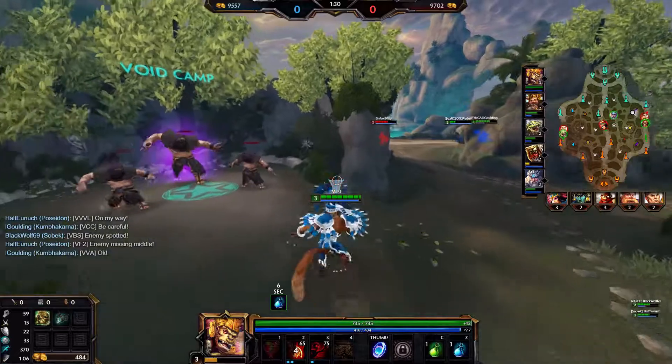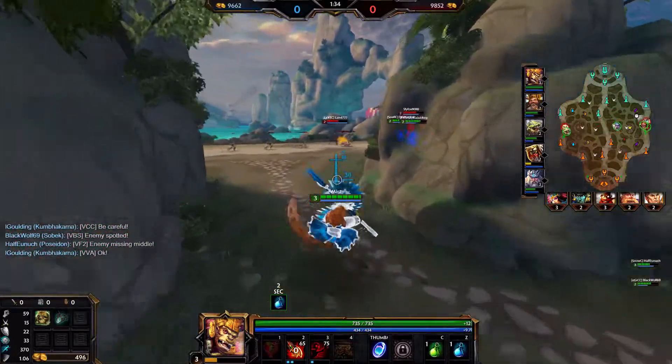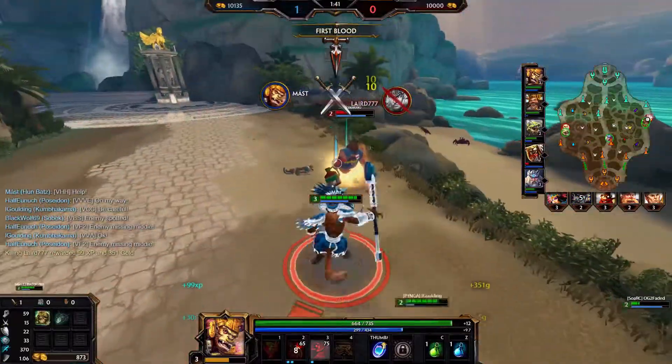I see that the AD carry and support are staying close to each other, so I put another point into my 2 so that I can get some more AOE damage on this upcoming gank. Normally I'd get my jump here, but an extra point in my 2 does give me more damage overall.